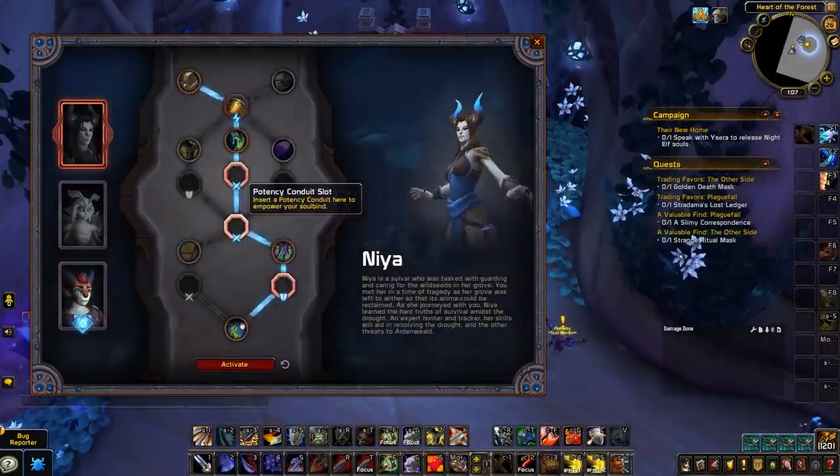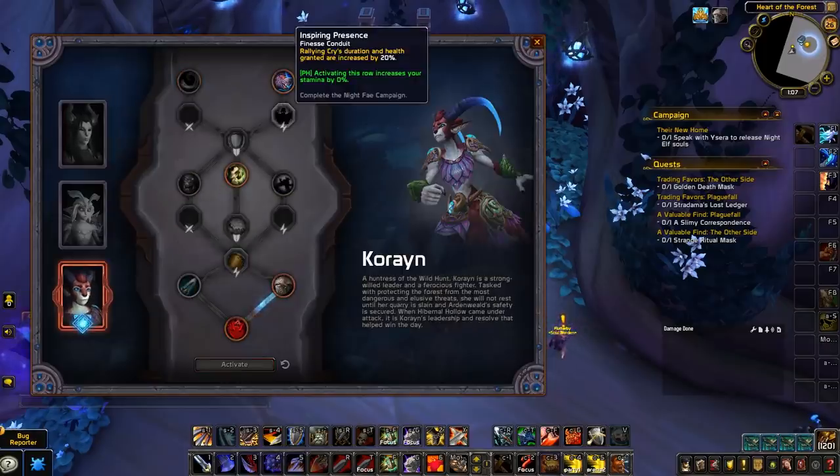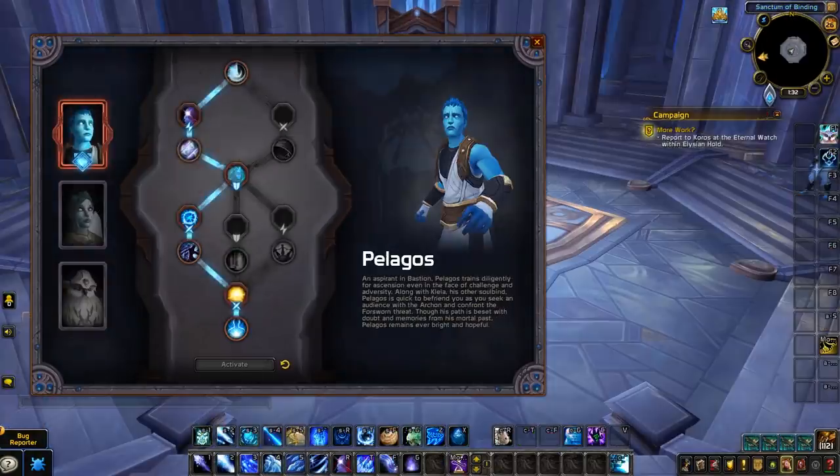Each soulbind offers a different selection of conduit slots, allowing for different combinations depending on which soulbind you choose and the route you take through your soulbind's rows of power. For example, using a build with the Night Fae soulbind Niya gives you access to one finesse, one endurance, and two potency conduits, whereas using Korayn lets you use two endurance and two finesse conduits.